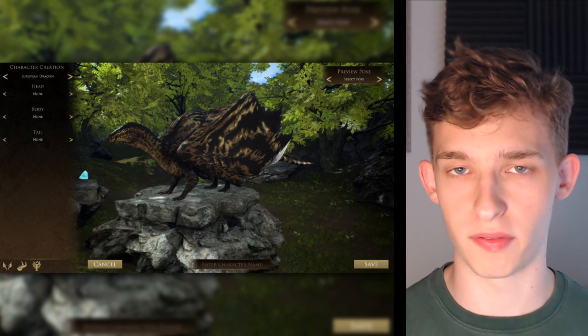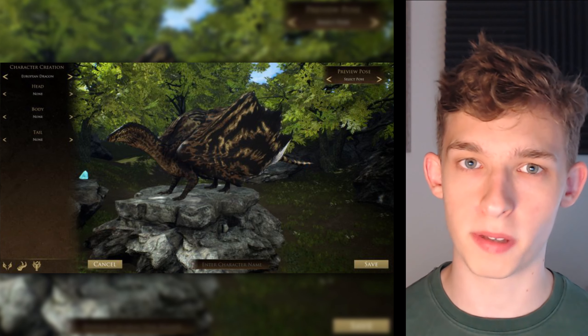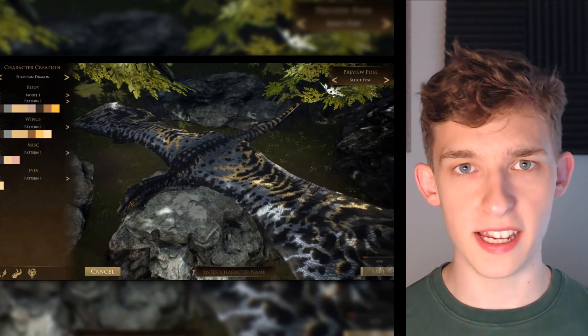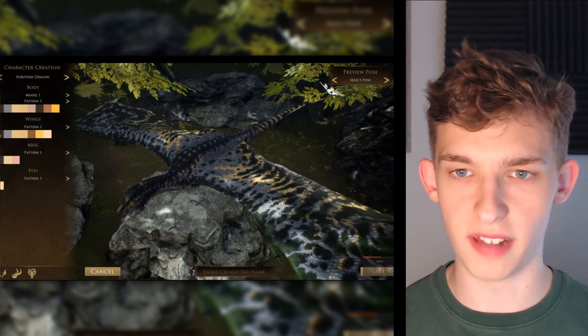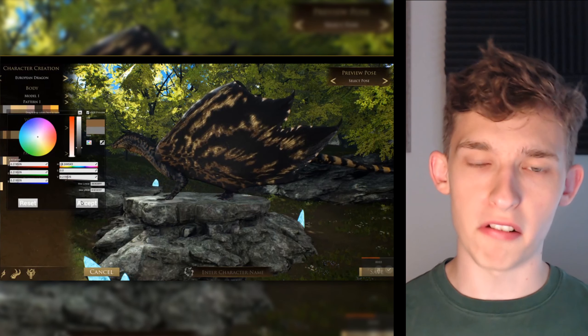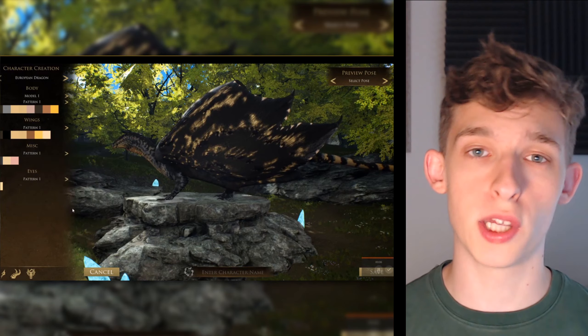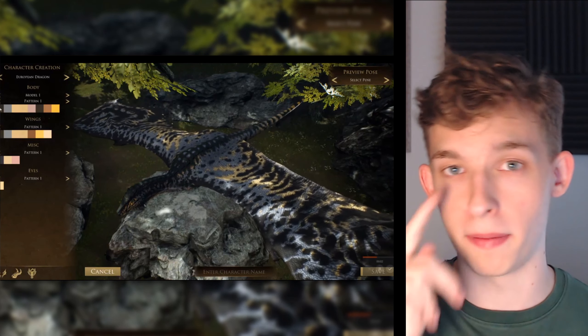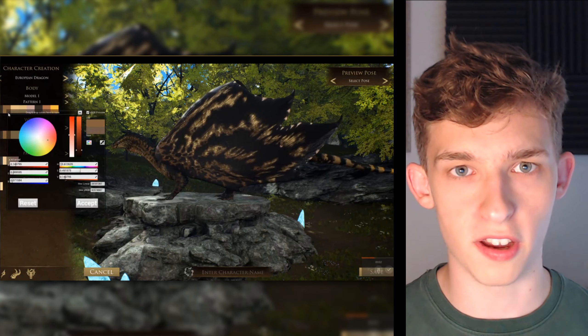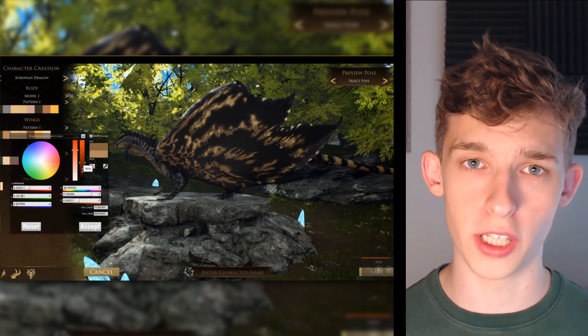I'm not sure what those icons do — they could be just for aesthetics, or you might click them to browse and equip horns for your dragon. Essentially, the devs didn't just want you to have pre-made skins; they wanted you to expand upon it yourself and make your own customizable skins. Characters will have pre-made skins, but you can change the colorations and patterns and mix and match to your own liking.